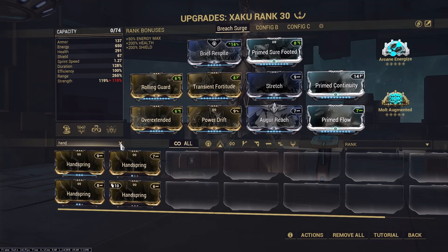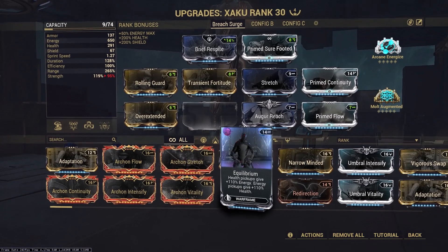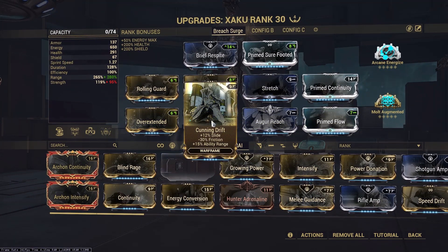Another alternative — which is obviously the best alternative, but I will not be judging Zaku based on this because I do not believe in it — is Archon Shards. A single red Archon Shard, it doesn't even have to be Tau Forged, puts us over the 200% strength threshold, freeing up this mod slot entirely. You could slot something like Equilibrium for sustain, or what I would do is Cunning Drift, because Cunning Drift gives us 15% more range, and range is by far the most important stat as long as you are full stripping with the 3. Even something as small as 15% range will do a lot.